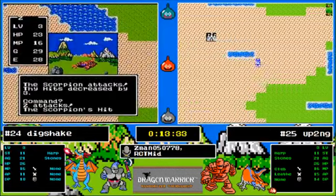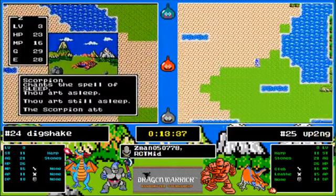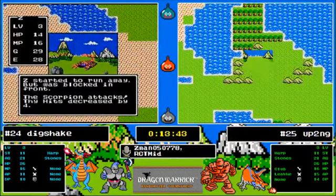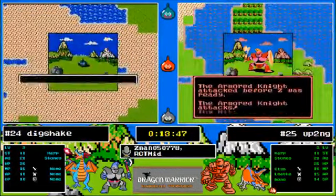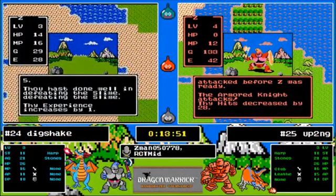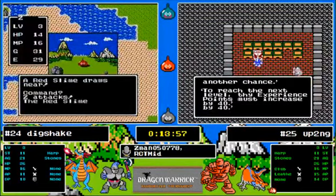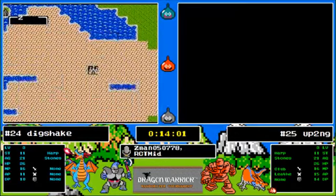Up To No Good has taken off because of the equipment and the herbs. Dig Shake has literally no chance to take down the scorpion — he can't even attempt it. Up To No Good gets axed upside the head — well, I guess we won't explore over there yet. I love that he's using the ROM that has the different tile set. It plays perfectly the same but the look is just different.